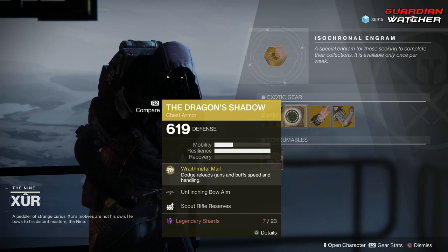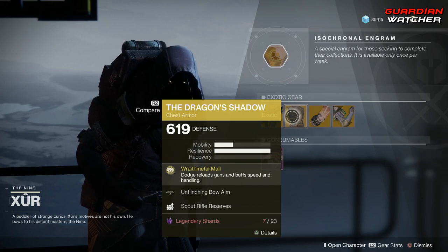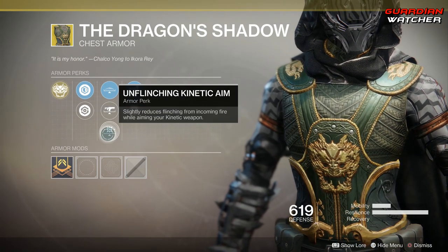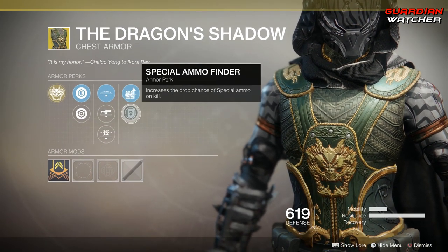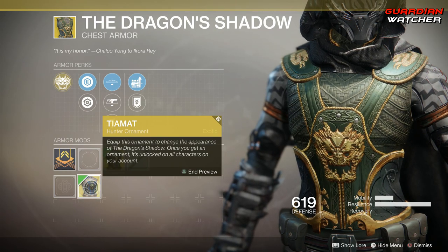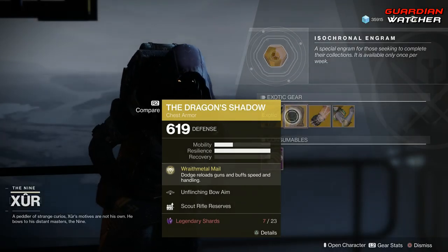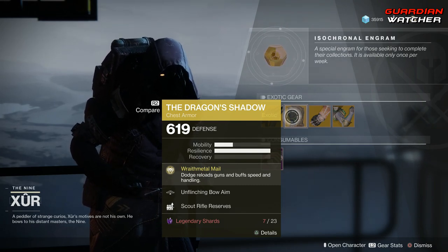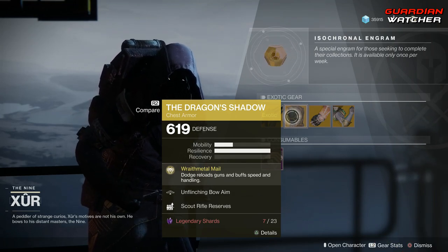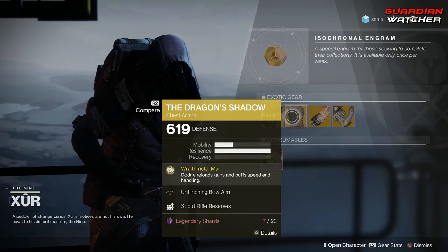Next, we're going to talk about the Dragon's Shadow. The intrinsic perk on this is Wraith Metal Mail, which means dodging reloads your guns and buffs speed and handling. Then we have Unflinching Bow Aim, Unflinching Fusion Rifle Aim, Unflinching Kinetic Aim, Scout Rifle Reserves, as well as Special Ammo Finder. The ornament for this is Tiamat — instead of a dragon, it gives you a little lion. Looks pretty cool. I'm going to give this a tier 2 in PvP, and more so a tier 2.5 to tier 3 in PvE. This exotic is a lot better in PvP than it is in PvE.